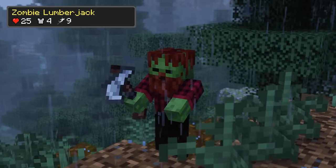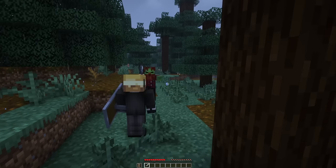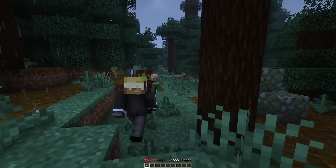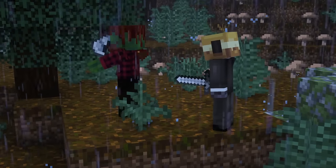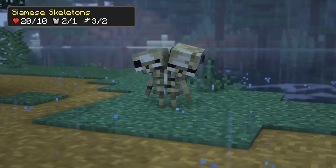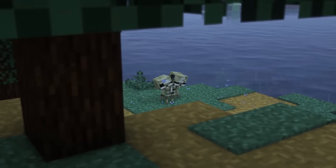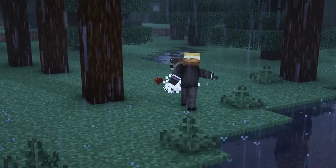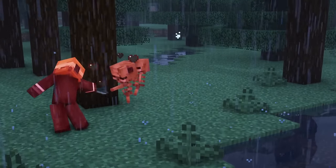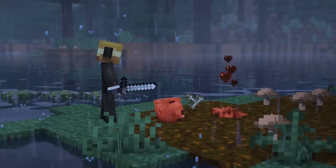The zombie lumberjack is a zombie armed with a special axe, with which he can instantly break a vanilla wooden shield and which also deals a lot of damage. It can drop rotten flesh, locks, iron and occasionally a wood splitter. Siamese skeletons are a new type of baby skeleton that consists of two skeletons in one and has similar behavior to a baby skeleton. When the mob is at half health, it will split into two skeletons. The mob drops fused bones.